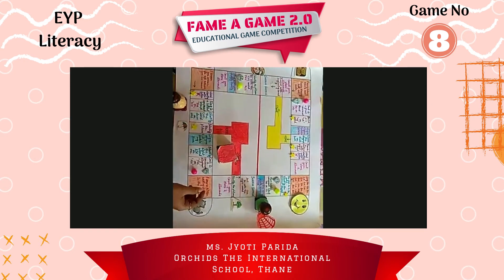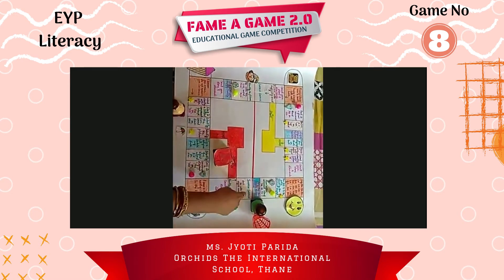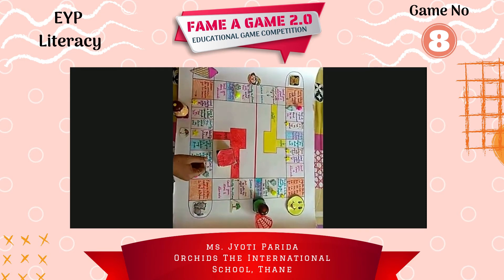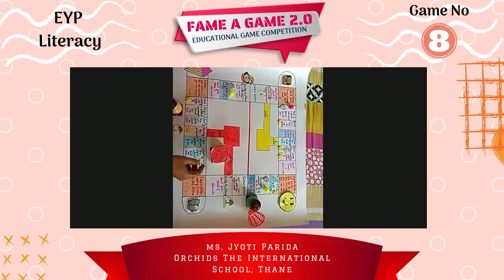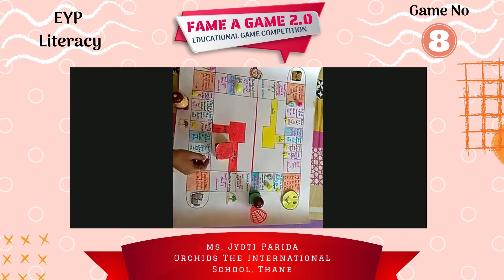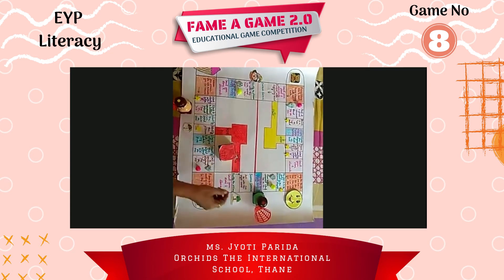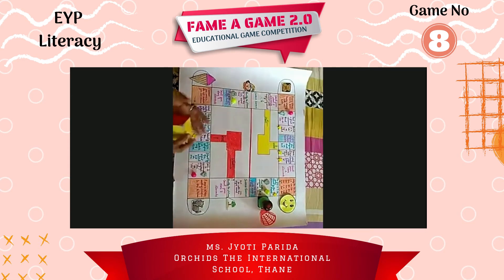There are four corner boxes where the singing of rhymes takes place. So the player will sing Baa Baa Black Sheep with the other participants sitting in the two groups. Baa baa black sheep, have you any wool? Yes sir, yes sir, three bags full! Very good, so you will go ahead now.